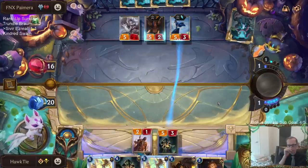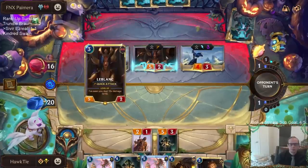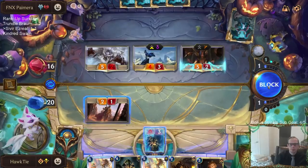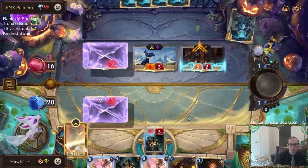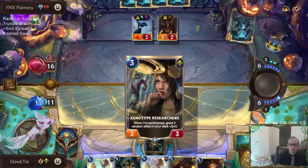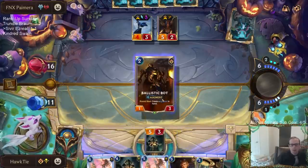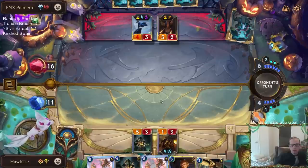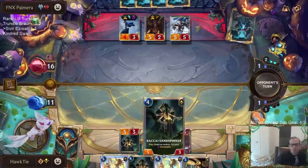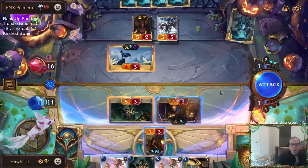Let's just do this. This would make LeBlanc not level up - this would be 14. For an Ezreal deck, we haven't drawn any spells. I'm going to try Ezreal to kill LeBlanc. Oh wait - LeBlanc levels up with this. Well, that wasn't the best idea.